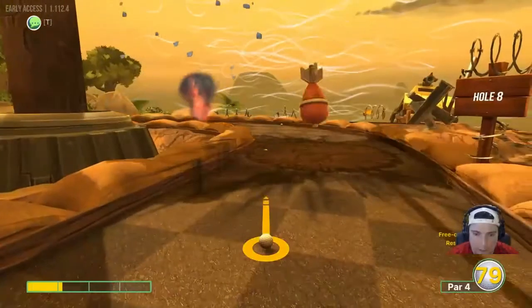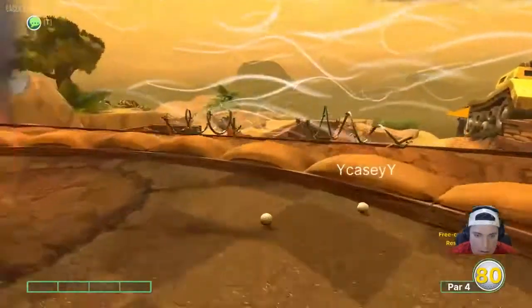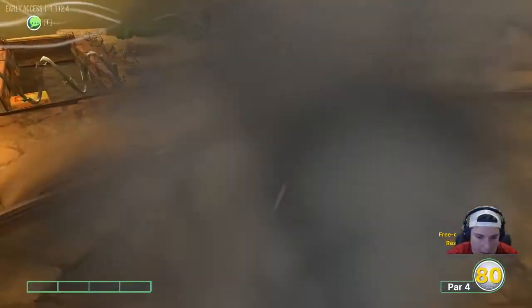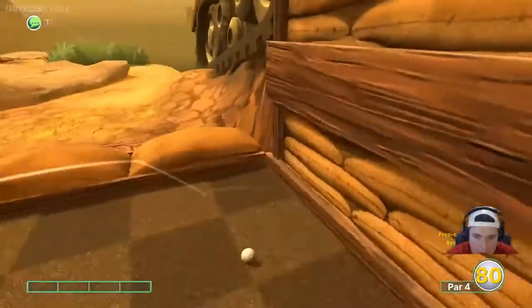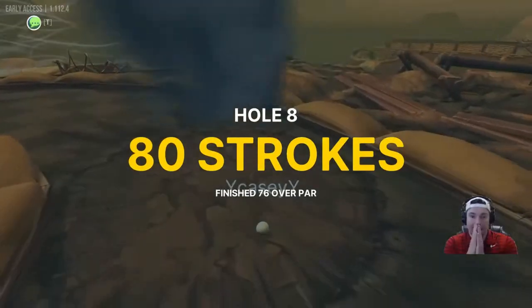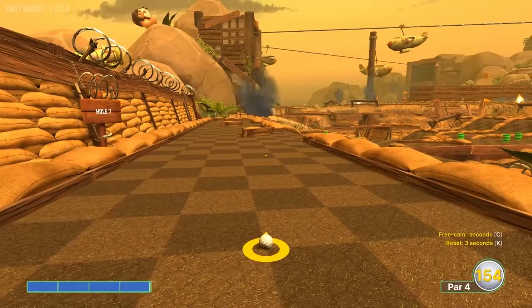Hole six also has a good alternate shot — you might want to freeze frame this. It's about one and a half speed right there at the corner. It'll die right in that spot and glitch over to the next hole and fall right into the hole. You have to do it quickly or it will not count.